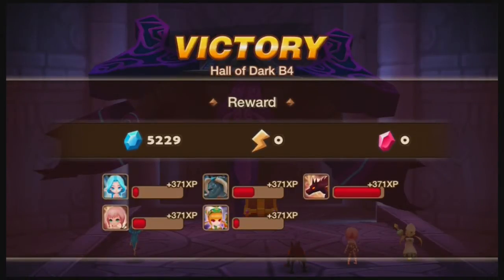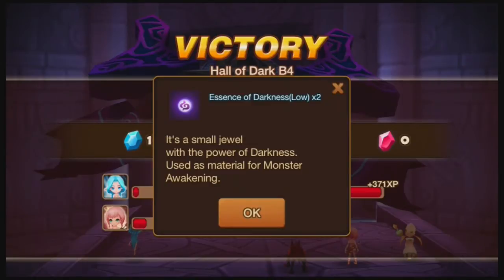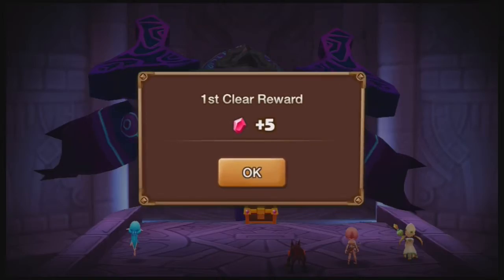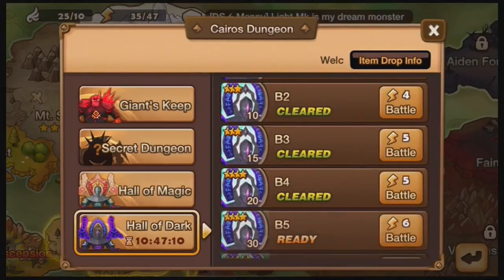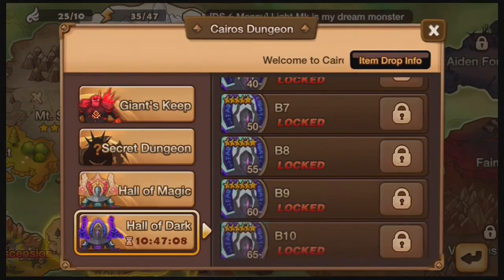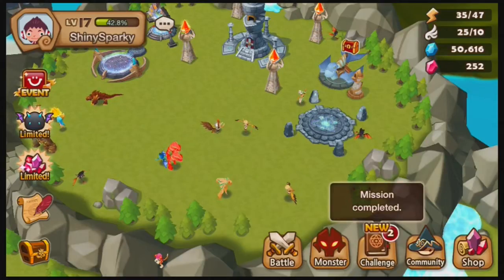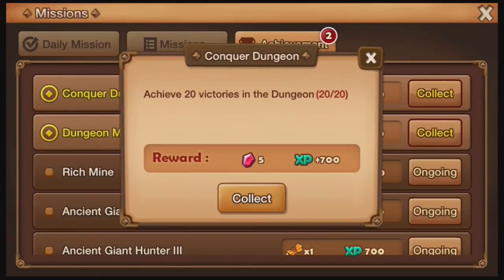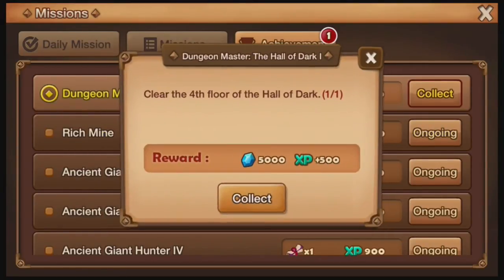Hall of Dark B4 is completed. What do we get? Essence of Darkness — I get two low ones and a higher one. It's pretty random but overall there's a higher chance to get better stuff the further you are. And it's more challenges: Achieve 20 victories in the dungeon. Nice, I did it. And clear the fourth floor of the Hall of Dark. Sweet.